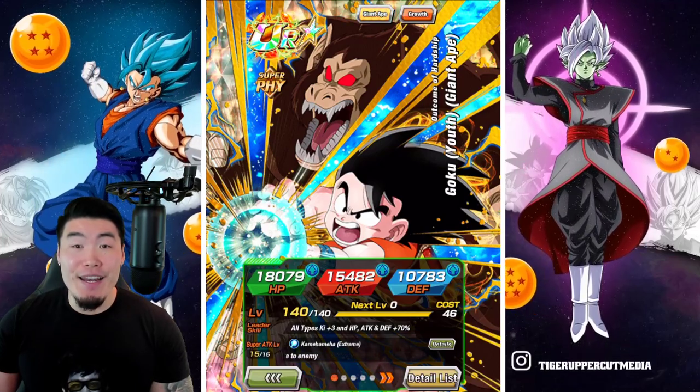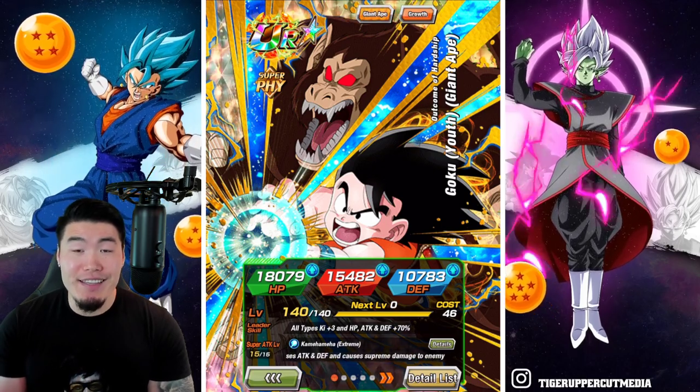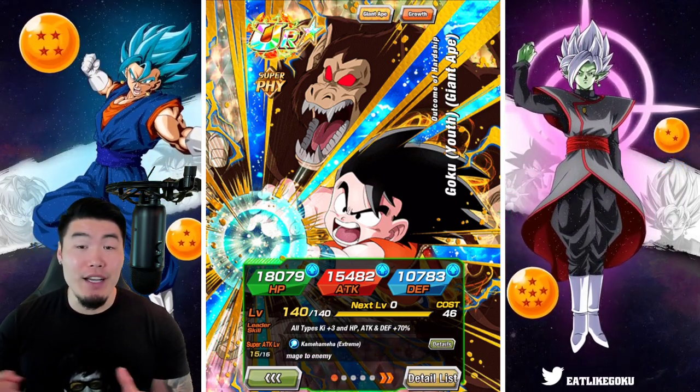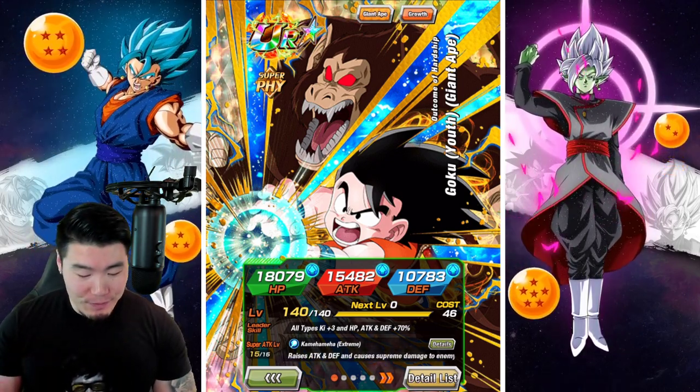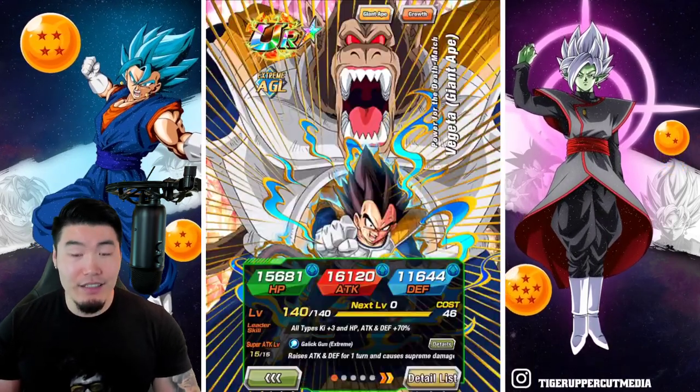Alright, what's going on guys? Welcome back to another Dokkan Battle video. So today we are going to be showcasing the three new Giant Ape Extreme Z Awakenings that we got on Global recently, namely for the Fizz Kid Goku, the STR Raditz, and also the AGL Vegeta.